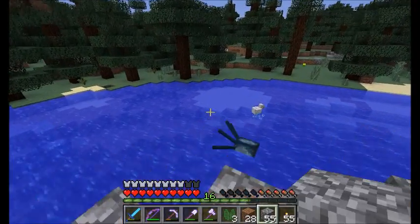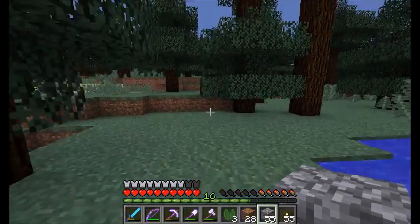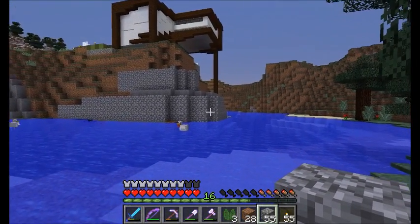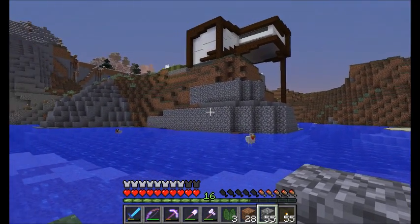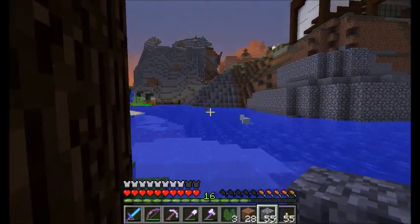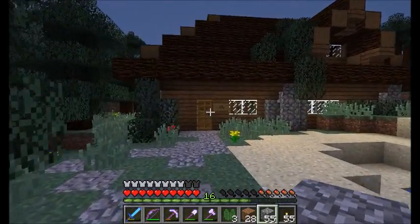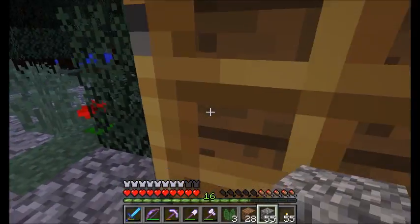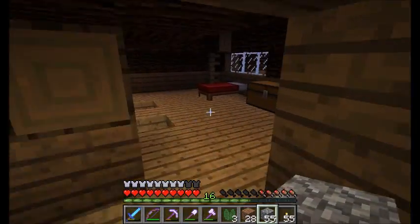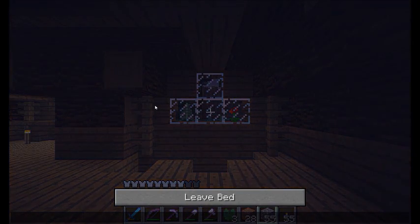Another thing I want to implement here is a modern art style with lines and stuff — I may make lines that do a little bit of a slant to give the walls a little bit more interest. And look at that — that crater is from a creeper. If you didn't watch my live stream, that's what happened. Anyway, back in my cottage right now.